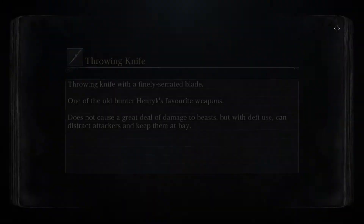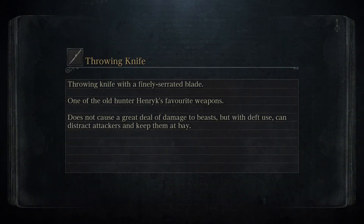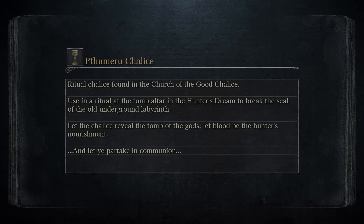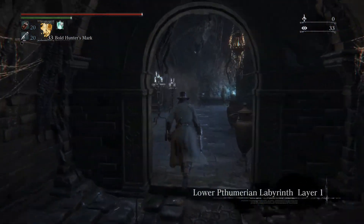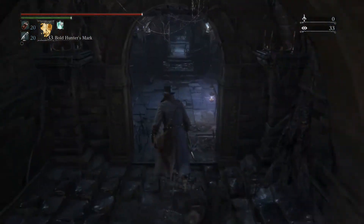Teleport in. Once I get to the Bonfire, as you'll see, there's one of those big guys in big black sort of robes. You're going to want to kill him and he will drop something — hopefully a Twin Bloodstone Shard for you. He also drops Ritual Blood 4, which is extremely useful for further chalices.